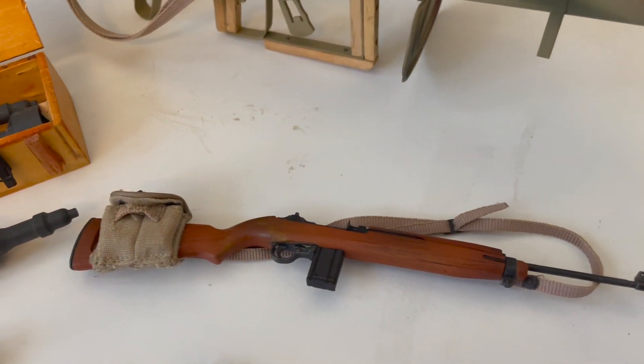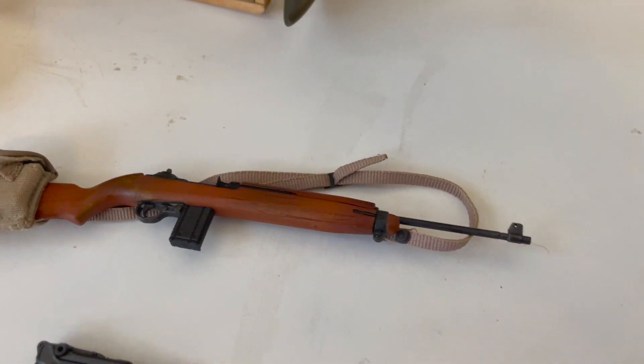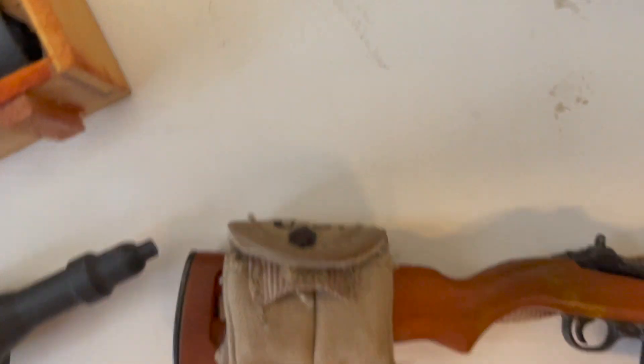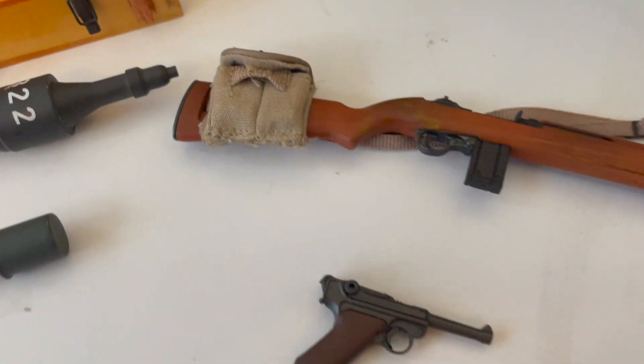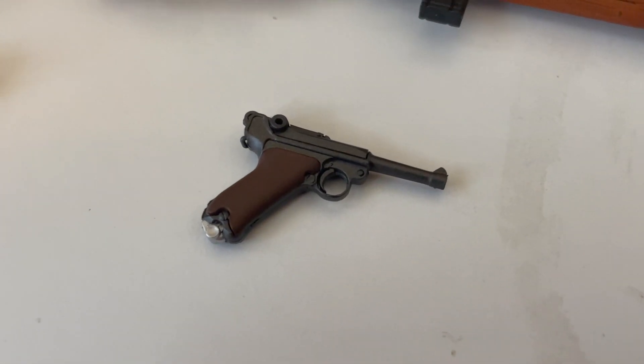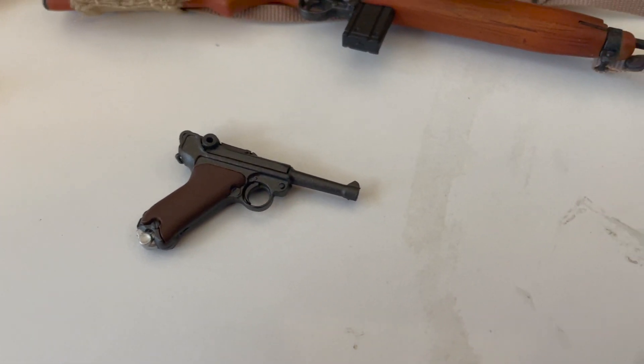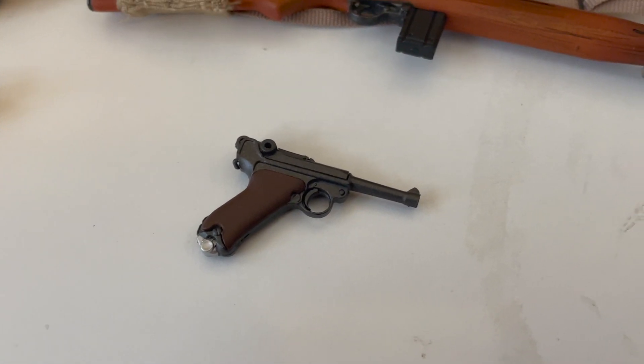And of course, the M1 carbine, also made of wood and metal. It comes with an ammo pouch with two extra magazines inside. And of course there's the Luger — also very nice. Unlike the other two weapons, it's actually made of plastic, but regardless, it looks awesome.